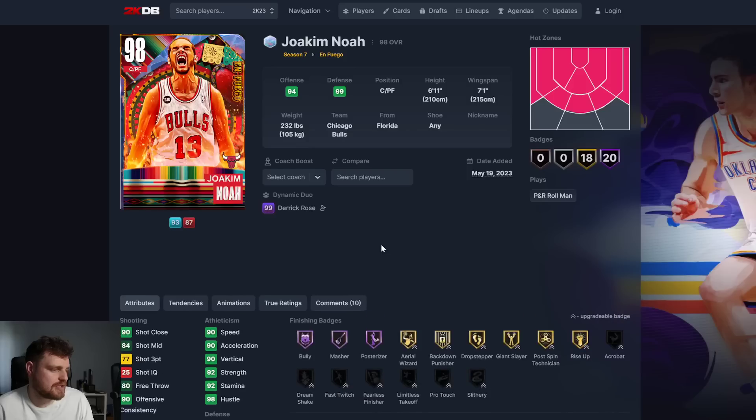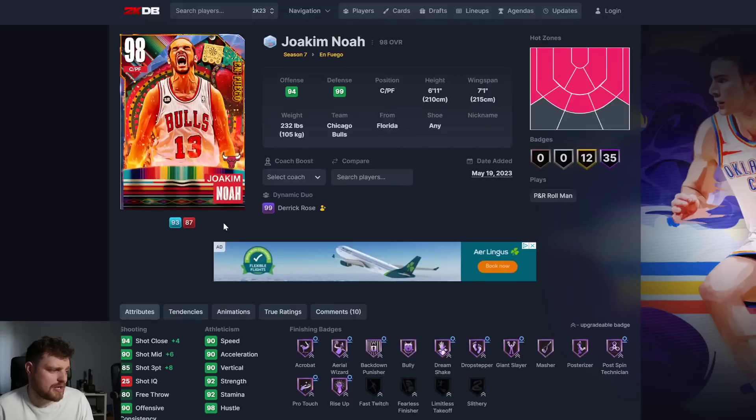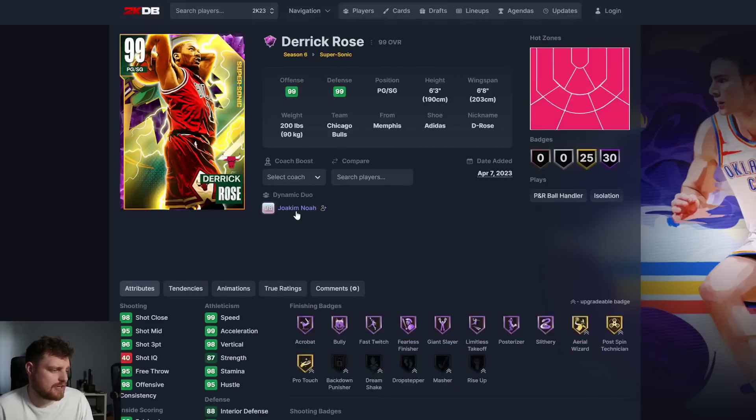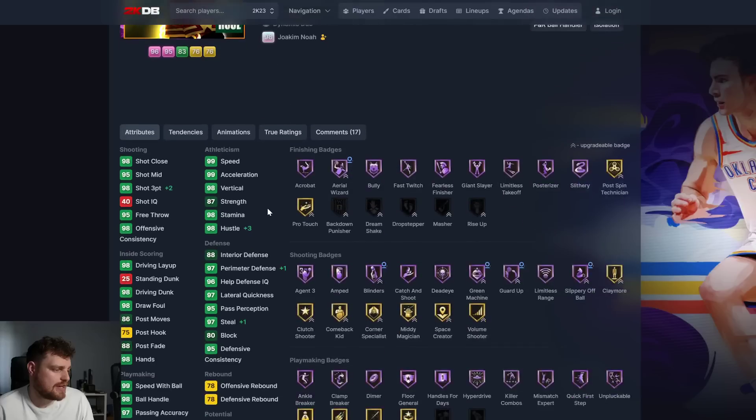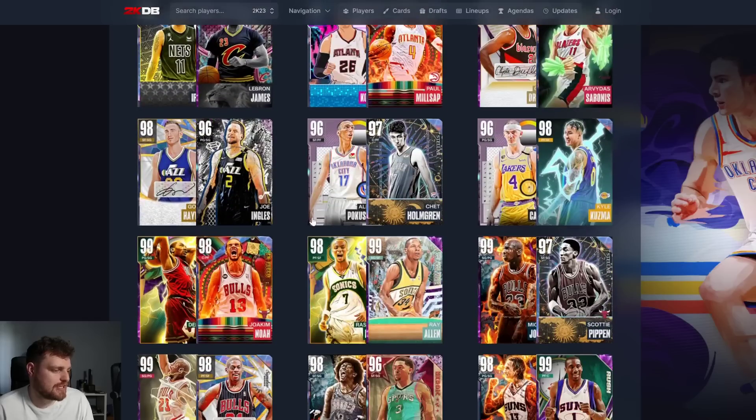I don't have most of these duos to be honest. This actually makes Noah way better - Noah is a 3-point rating away because he has a really good release. And then with D-Rose, he's already a Dark Matter, so the ones that are already Dark Matter don't really get much better.